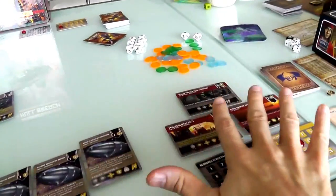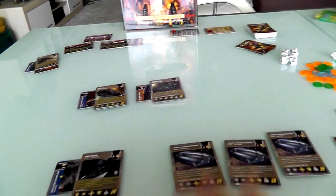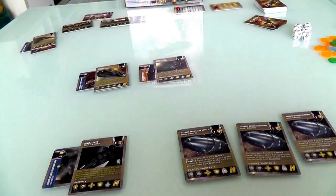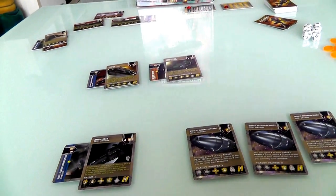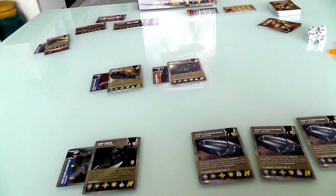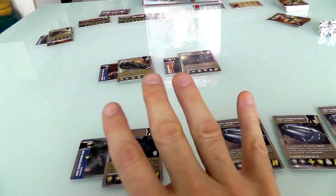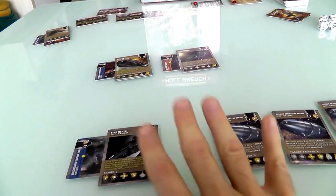But I've got some drones, I've got my station, I'm not down and out. The first thing that happens in an engagement is the attacker and then the defender can play event and tactic cards. We both did that, and it really mixed things up. Jen thought she was going to be hitting me with three ships instead of two, but fortunately I had that tactic on hand, or else I'd be in really big trouble. That was actually quite lucky.